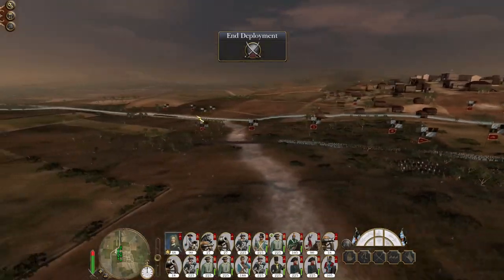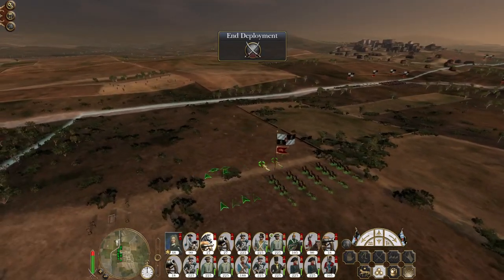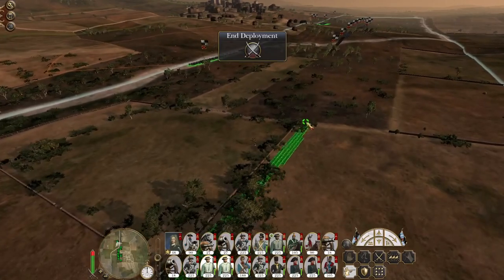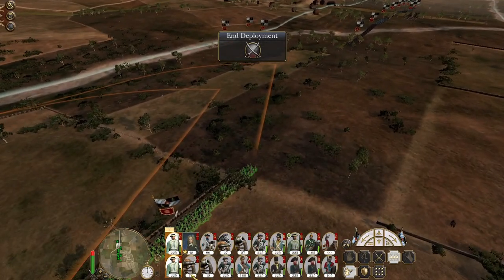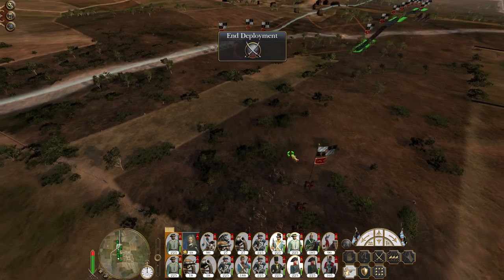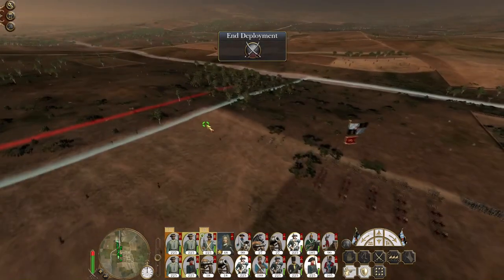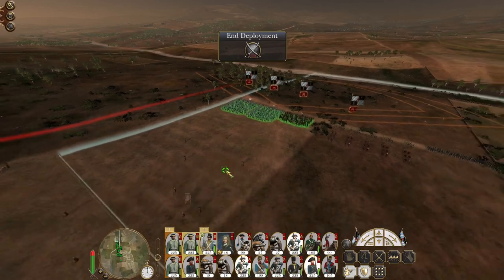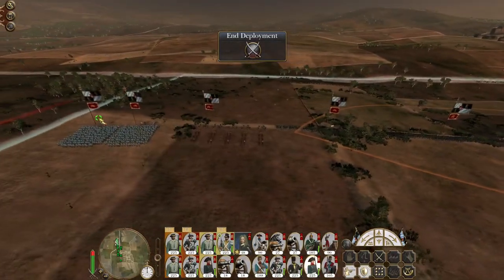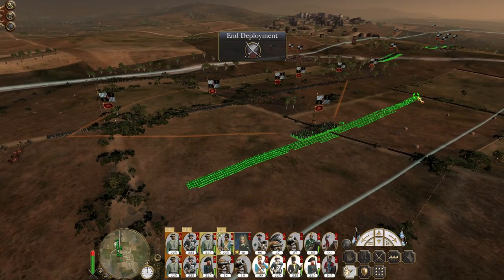We want to deploy over here because in theory the reinforcements should be coming in from over there. Let's deploy the marines because the troops ahead of us are bowmen - I'm really not bothered about bowmen. Let's take a few more infantry - two will do. Fusiliers, make sure you guys are grouped up - you have quite a good chunk for reserves.